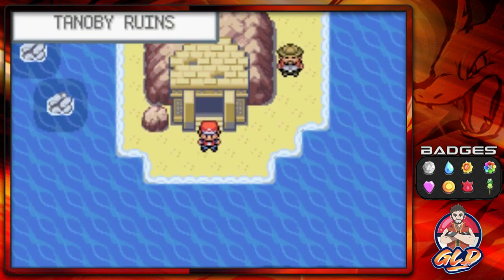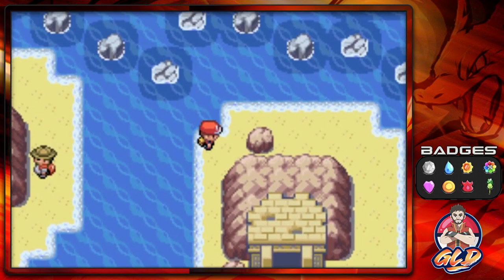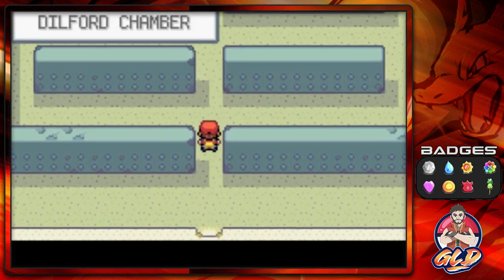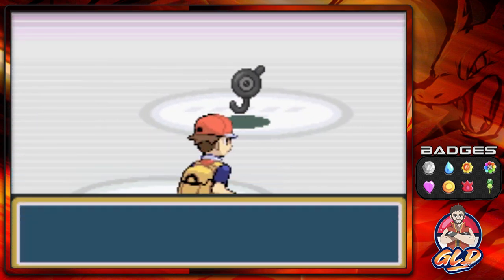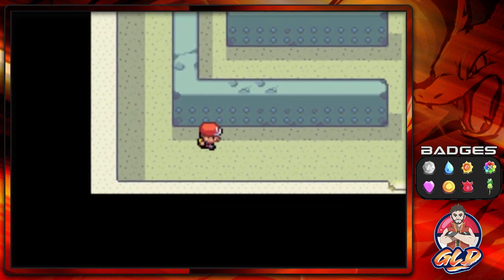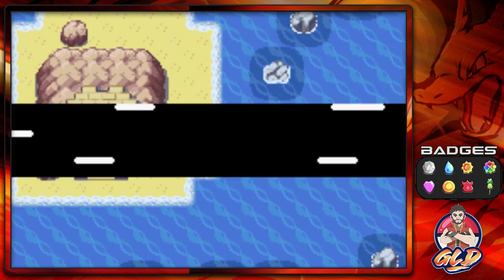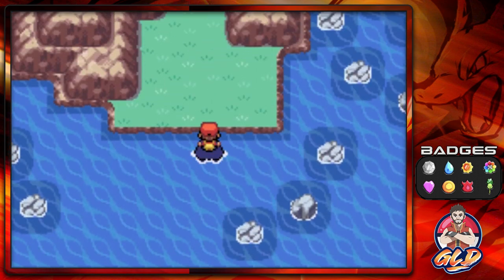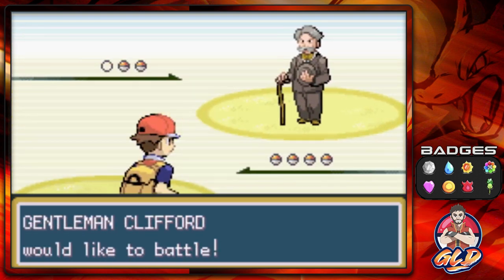If you have information about the Unowns please comment below. Going into the Dilford Chamber — every single one of these chambers looks the same, but you'll find different kinds of Unowns. This is Unknown J. My biggest beef with this whole thing, alongside the Lost Cave, is that there were a lot of missed opportunities — they could have put legendary Pokemon here, like the legendary birds from Johto.